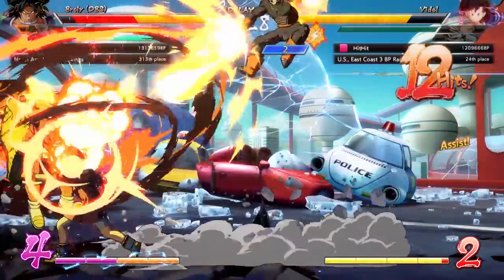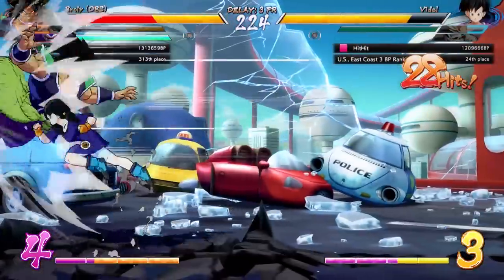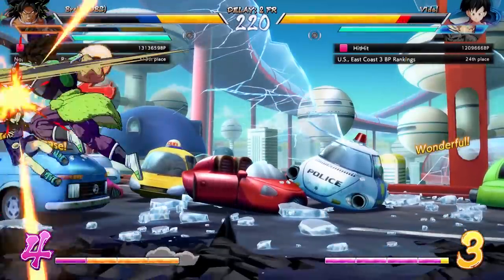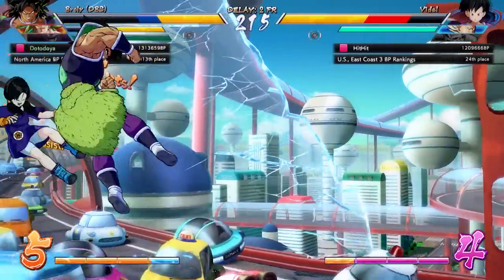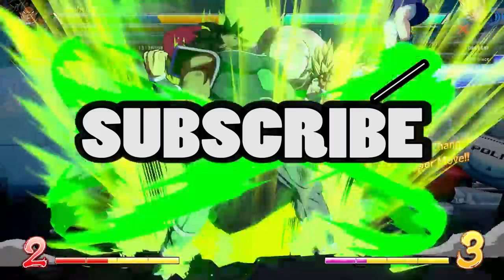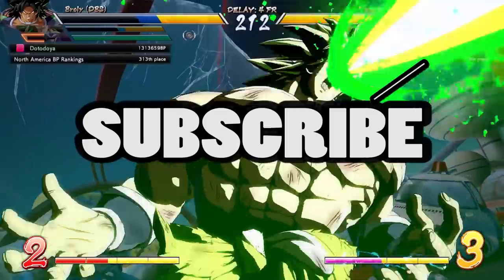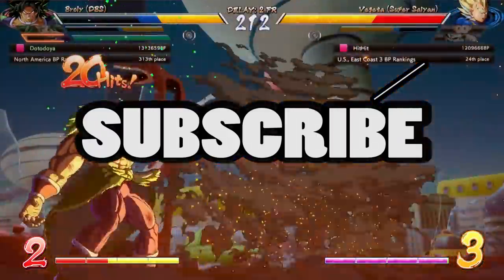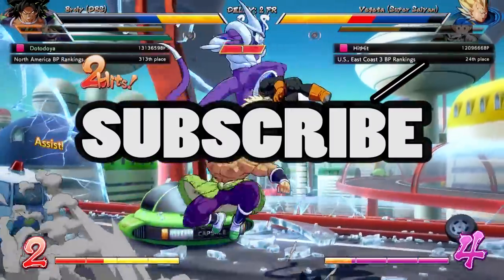Down below in the comments, let me know your thoughts on this new X-Factor comeback ability called Limit Break Ultimate Power. Is it a good thing? Are you excited to test it out? Are you worried about it? Let me know. If you like these news update videos and want to stay up to date on everything Dragon Ball FighterZ Season 3 related, make sure to hit the like button and subscribe to the channel. I've been DatoDoi — thank you so much for watching and I'll see you in the next one.